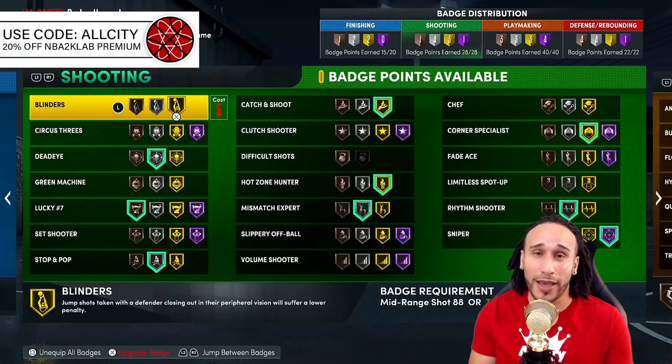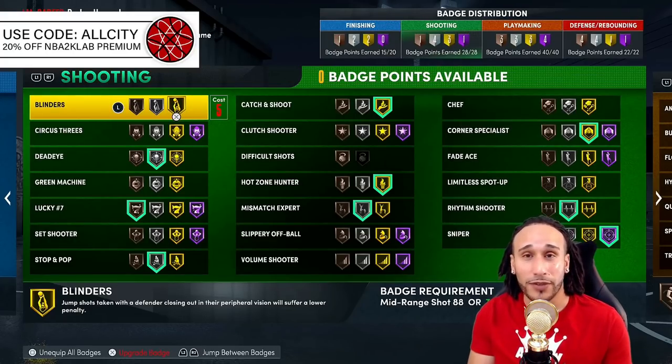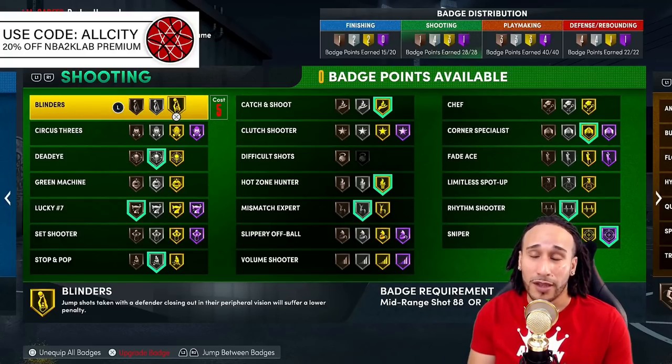With Blinders at Hall of Fame — which requires a 99 three-ball — you'll hit about 80% of your shots that are contested 10 to 25, as long as the contests come from the side. That's where Blinders takes full effect, typically against defenders trailing alongside you during the left-right cheese.